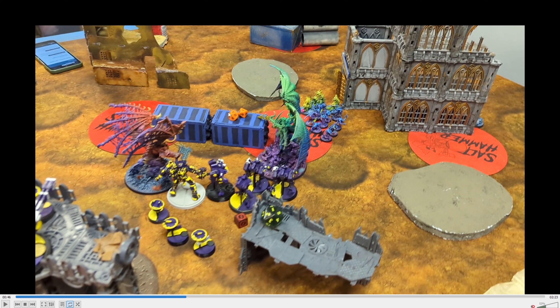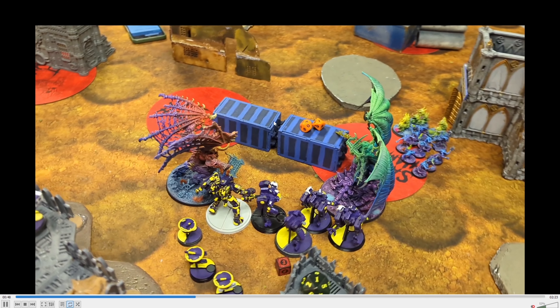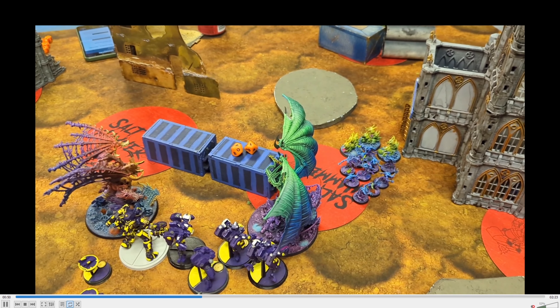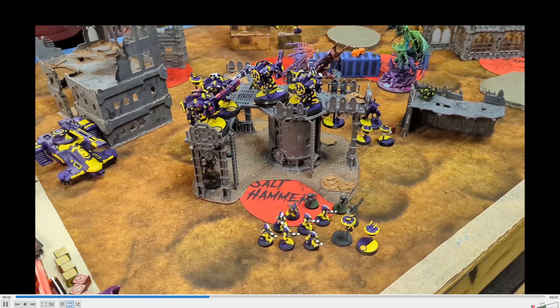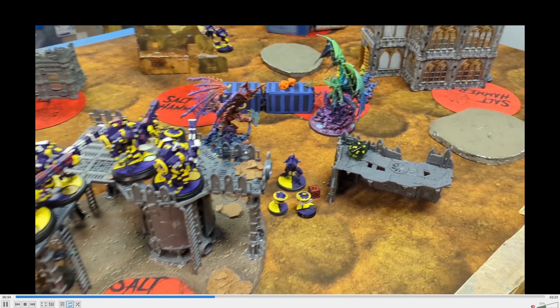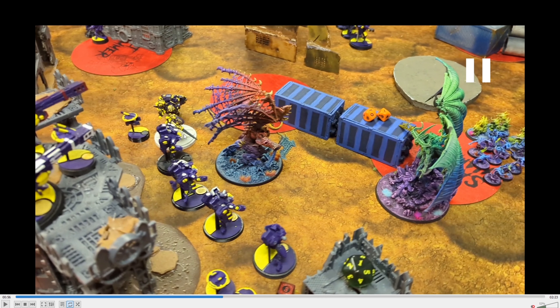We did do some damage — Belakor only has 14 life right here. We didn't do any damage to whatever the other thing is. The stealth suit killed the stealth suits over here. Now this is my turn. I ended up falling back and shooting — this is my movement phase. My stealth team is still up there, still doing decent. The other one died by that thing, and Belakor is at 14 wounds.